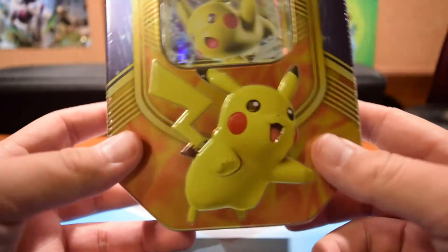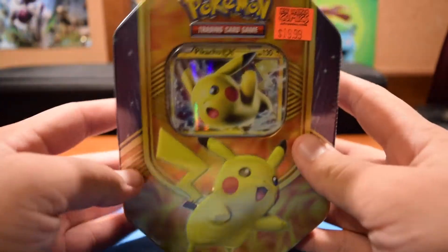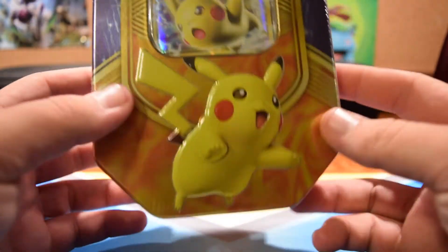What is up guys? It's the Amiibo God here. Today I'm going to be doing a quick unboxing slash unwrapping of the new Pikachu Battleheart EX-10, whatever the hell they want to call it. We're going to be opening this guy up.